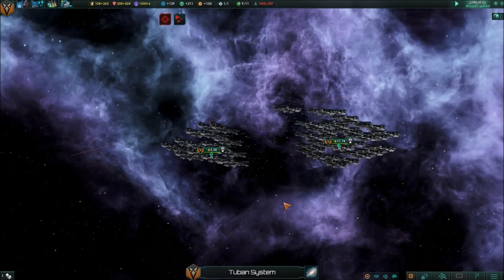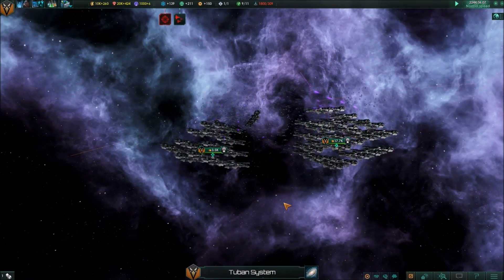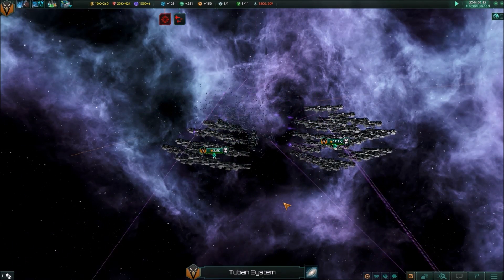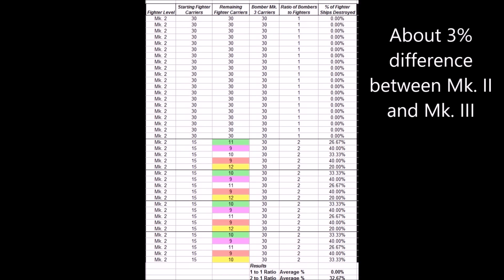Let's switch to the two-on-one scenario. Surely that will have some significant difference in the results, right? Actually, the results were surprising, but not in the way you'd think. Over multiple tests, the Mark III bombers managed to destroy an average of 32.67% of the fighter fleet before the Mark II fighters took over. That means the Mark II fighters appear to be only about 3% less effective than the Mark III fighters.